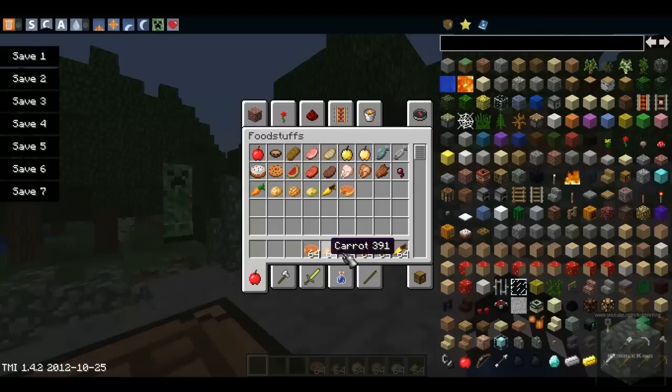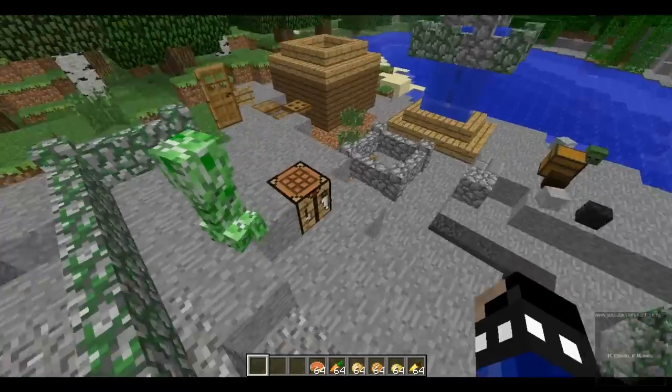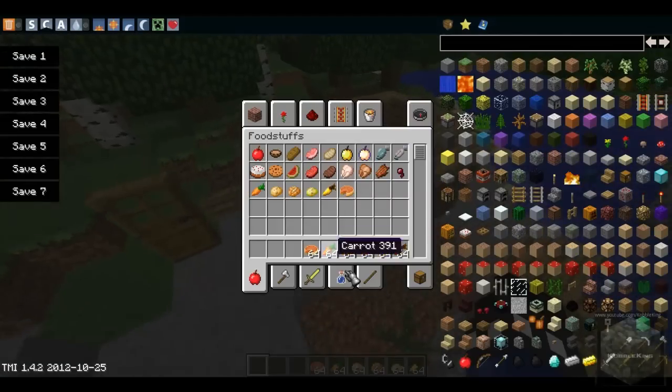Potatoes will be found growing in villages. Baked potatoes are made by simply putting a potato in the furnace. Poisonous potatoes can be dropped by zombies, which is pretty cool. Golden carrots are made with carrots surrounded by gold nuggets, and they're used for brewing, which I'll cover later.